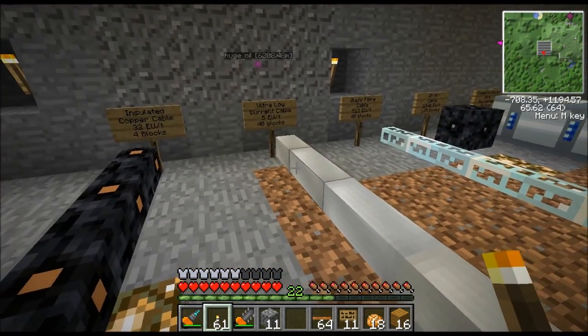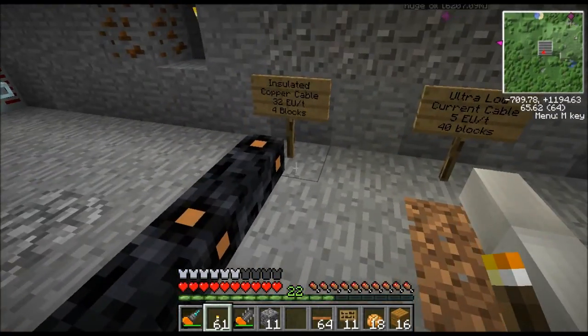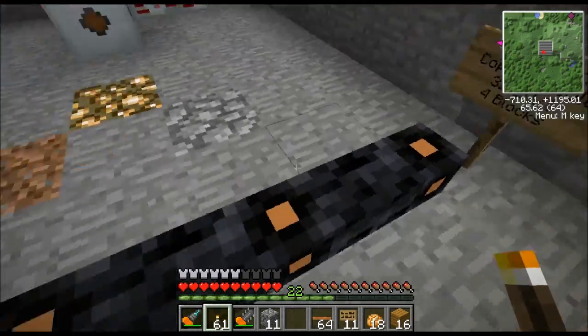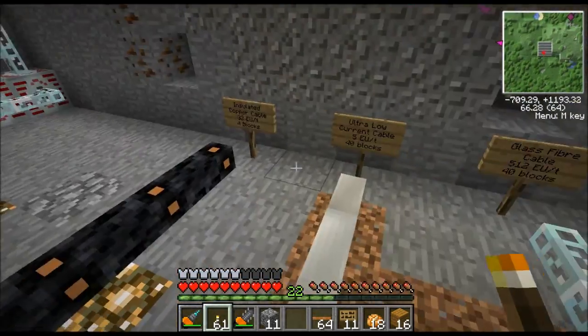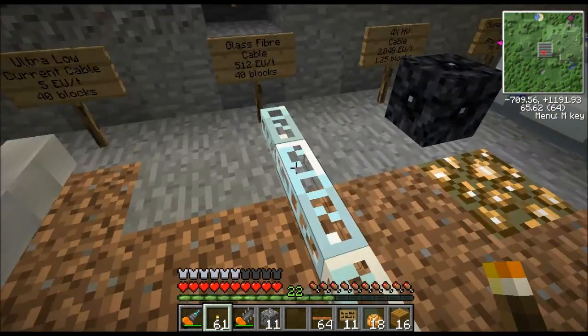Now let me cover this 32 EU per tick copper cable. As far as I know, only two items put out 32 EU per tick: the bat box and the low voltage transformer. So this is the cable you'd hook up coming out of those. Not necessarily — you could use better quality wire — but in early game you'll use copper cable. And the ultra low current cable, like I already said, is for basic solar power.